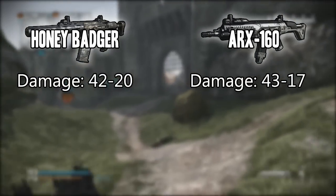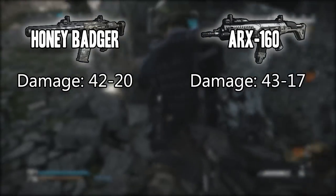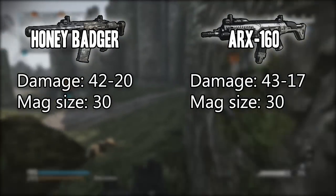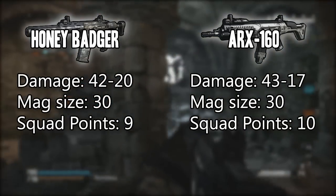Both guns take about three to four bullets from close range to kill someone and about five to six from long range. The next thing is magazine size — this factor doesn't affect the comparison at all because they both have a magazine size of 30, so they're exactly the same.